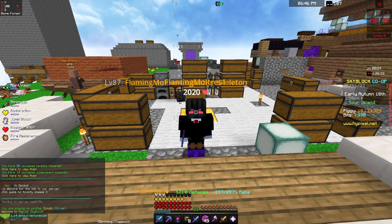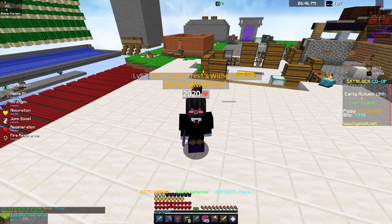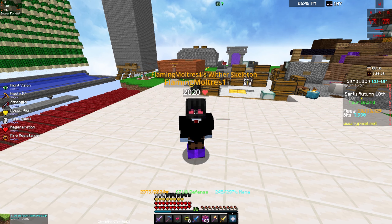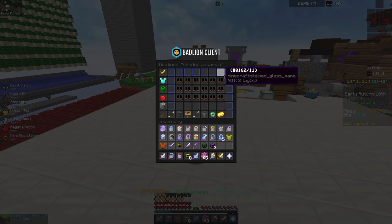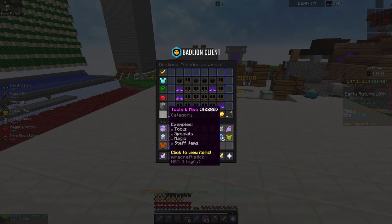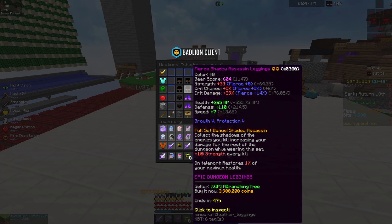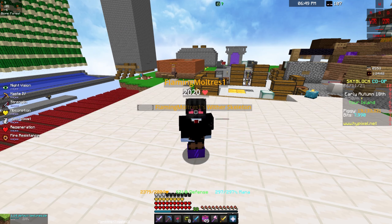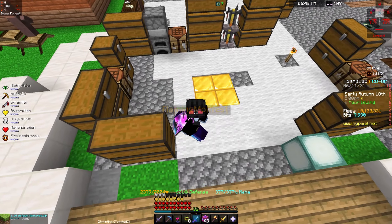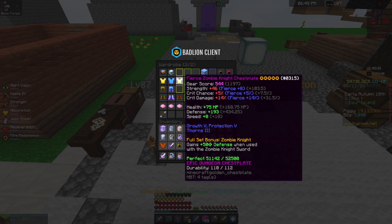Moving on to the budget setup. You're gonna need Shadow Assassin boots, which are about 1 mil; a helmet, which is 1.8 mil; and then the legs for about 3.9 mil. So 1 mil plus 1.8 mil plus 3.9 mil — it comes out to about 6.7 mil for just that. I know it's pretty cheap — well, not really.